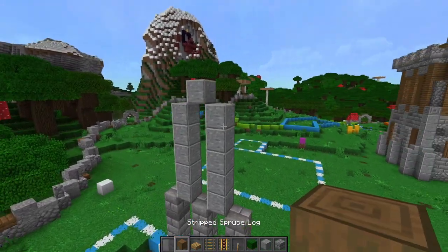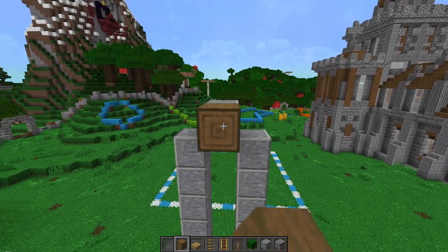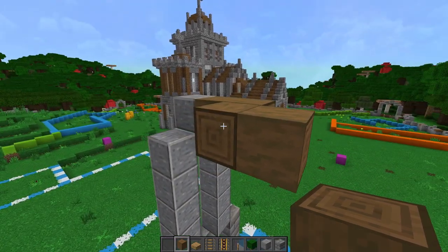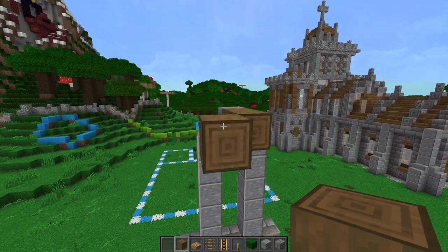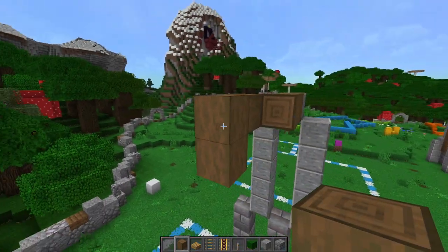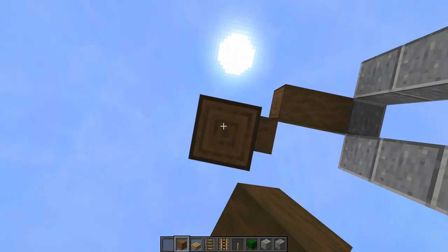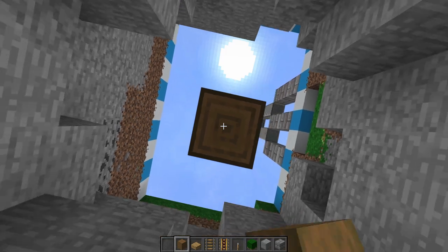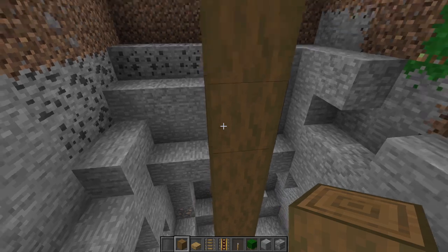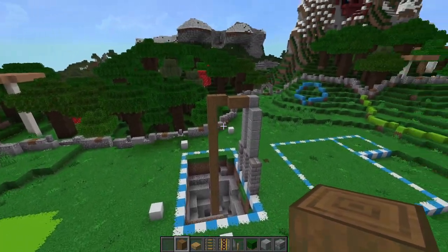Next get some strip spruce logs and come out by two blocks from the top, then over by one and by one. Remove this block and come down one more — this is where our pillar is going to be. Go ahead and replace that block so that it's facing up. Now run a pillar all the way to the bottom of your quarry, all the way down to the ground. This is where we're actually going to run our mine cart tracks looping around this pole.